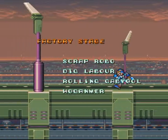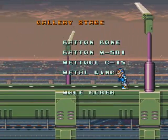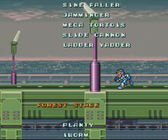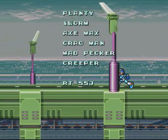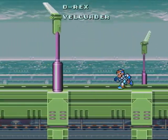Factory Stage: Scrap Robo, Dig Labor, Rolling Gabiul, Hogammer. Gallery Stage: Metal Wing, Blalbor. Tower Stage: Dodge Blaster, Sidefall, Jamming Ingram - oh my god, it's going so fast. Forest Stage: Plenty, Eye Worm, Axe Max, Kragman, Mad Pecker, Creeper, RT553. Sigma Stage: Bow Spider, Rangda Bangda, D-Rex, Velgauder.